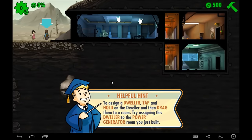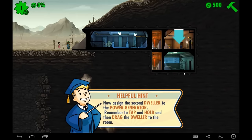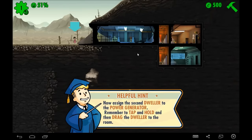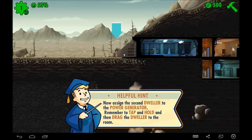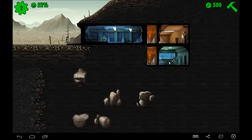Now we are going to tap these guys and drag them. This guy is going to the power room. See how he now has his little Vault-Tec outfit on? We are going to stick her in the room as well. You guys have to excuse me a little bit — I'm getting used to the controls on a PC. It's a little different than an actual touch screen.